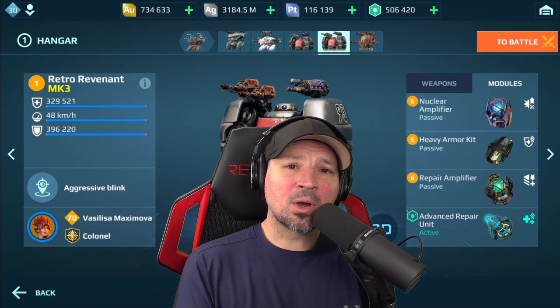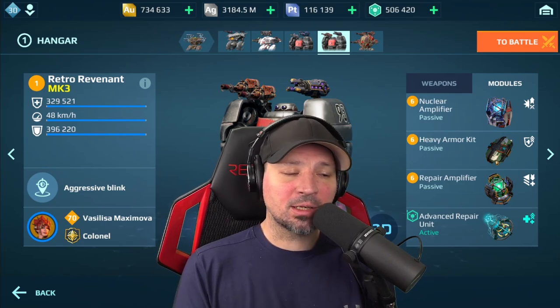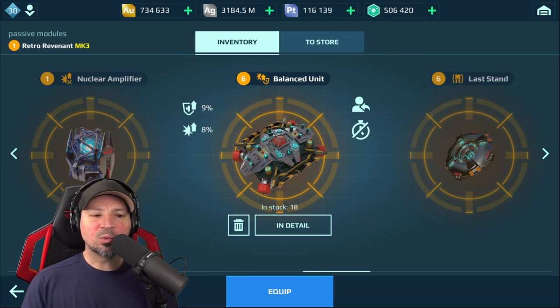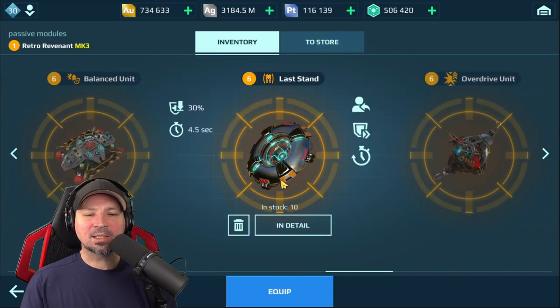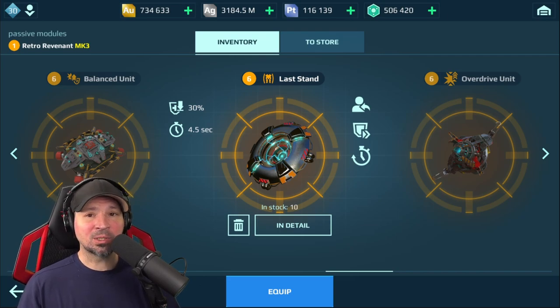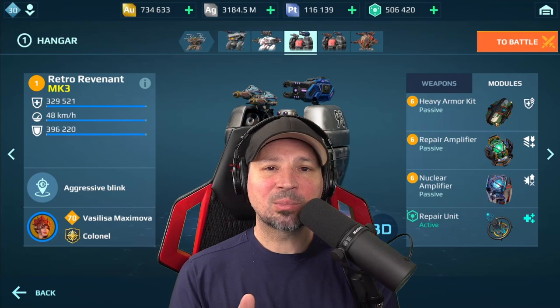Let's talk about the best modules. Currently I think the best setup is one nuclear amplifier, one repair amplifier, a heavy armor kit, and the advanced healing module — that will keep this thing alive for a long time. You could also run three heavy armor kits, or three balance units, or mix a couple of balance units with heavy armor kits. You could even run Last Stand — the way it's currently working, I don't mind it on a Revenant, especially since you can now heal while in Last Stand. That makes them worth running on tanks. Just don't run more than one Last Stand.